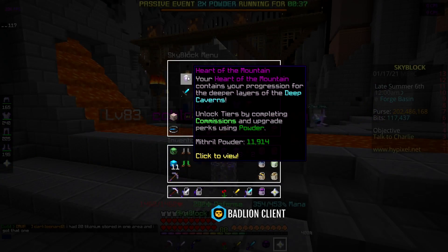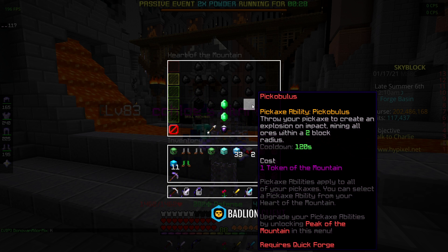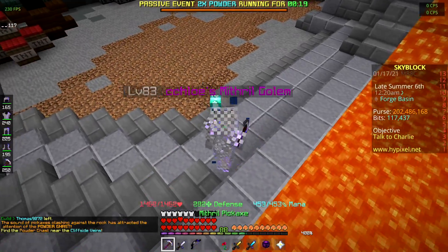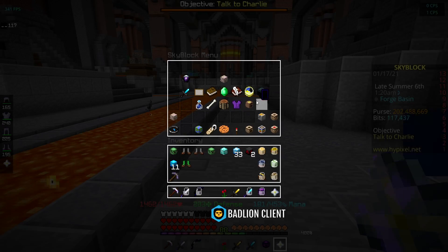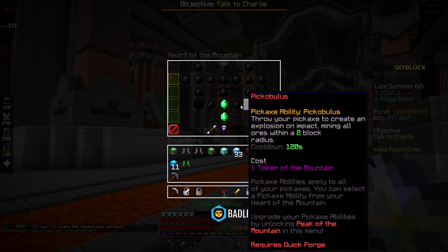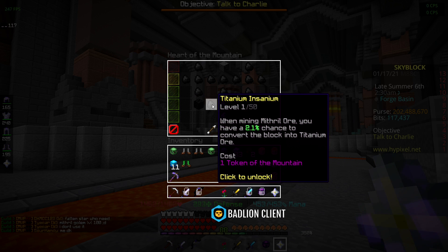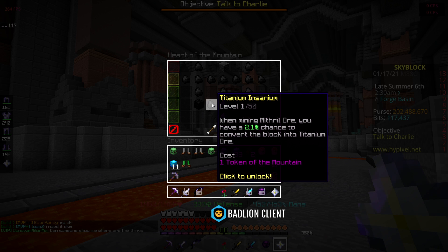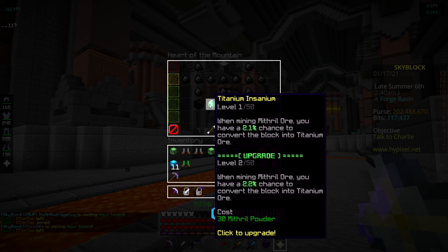I head over to the forge and go into my Heart of the Mountain. I'm considering two routes: one throws your pickaxe to create an explosion mining all ores within a two block radius on a 120-second cooldown. The other is the pickaxe ability — mining speed boost — which grants 200 mining speed for 15 seconds. I feel like you'll be able to break a lot more with that. I also claim the titanium perk where mining gives you a chance to get titanium, which will be much quicker for the titanium quests, and you can level it up.